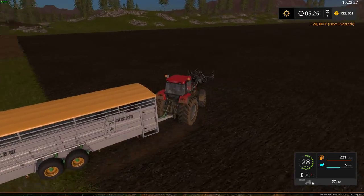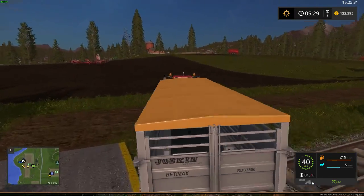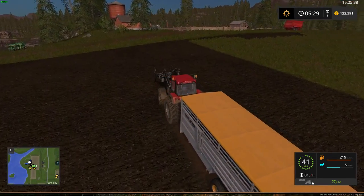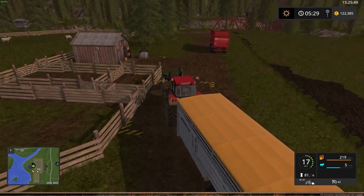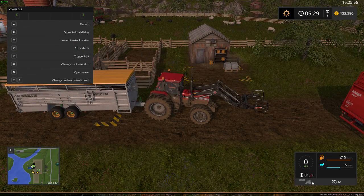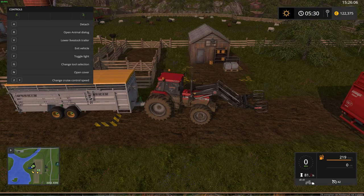We're almost back at the sheep farm, time to deliver the sheep. I had a couple of accidents on the way, but that's normal when I'm driving a tractor. When you arrive at the sheep farm, go to the unload area. Open the animal dialogue by pressing R, select the sheep, click unload, and now we've got five more sheep. That's step one in becoming a good sheep farmer.